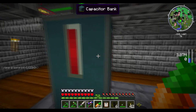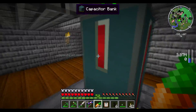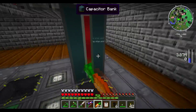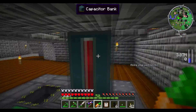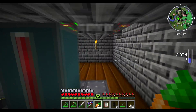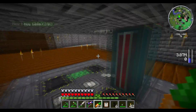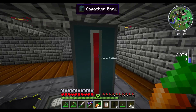When you place these capacitor banks down, they will show a little bar on the side you place them down facing towards you — it gives you a visual of how much power is in the capacitor bank. It's a little bit buggy, especially when you get into much bigger multi-blocks, so it's a little bit difficult to set up so that it's facing correctly, but with these two it was nice and easy.